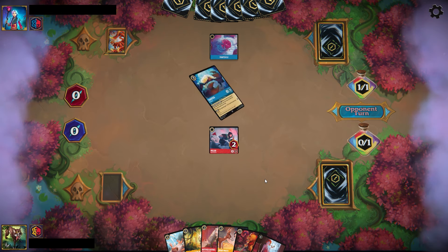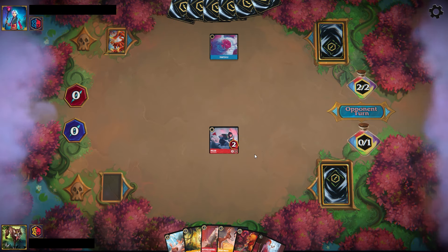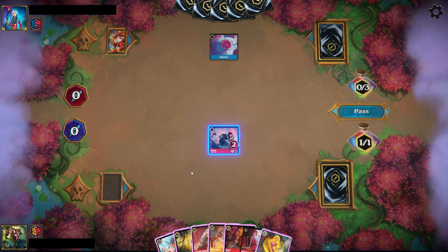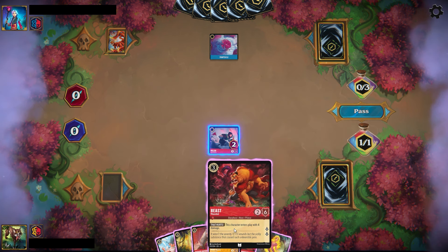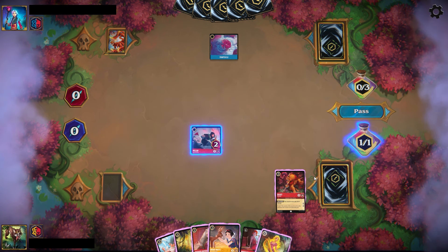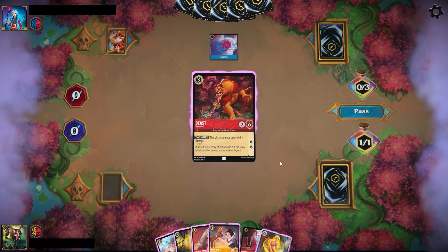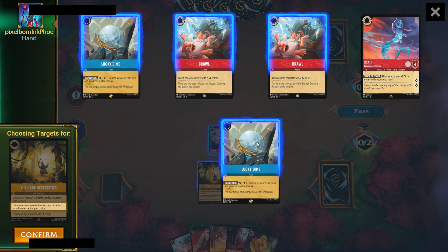What's nice about it is between the Mulan, the Mother Gothel, and the Beast, that's 12 different characters on the Ruby side that you're able to play that come into play with damage. Then on the Amber side, between the Snow White, the New Madrigal, and the Rapunzel, you have basically 12 cards that heal those damages off your characters, of which 8 of them will draw you cards.